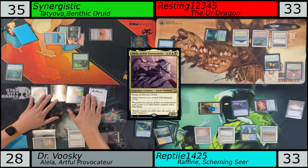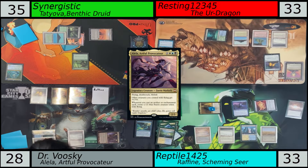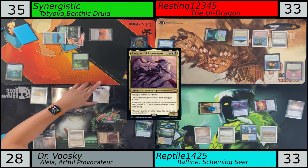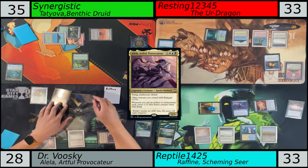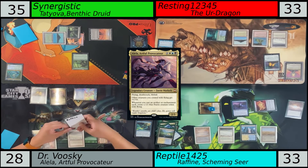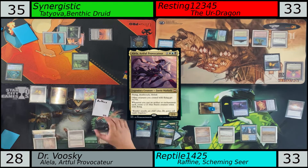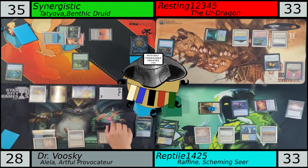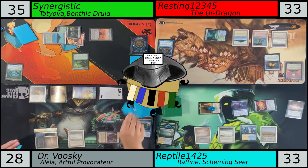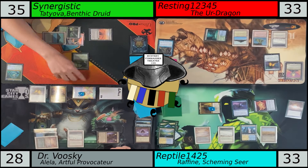I already have Elesh Norn in the grave from earlier, and I feel like she would be really useful right now in terms of pushing damage through and getting rid of the problematic creatures. I was mostly digging for reanimation at this point. War also currently would kill Glen Alondra the Archmage — it kills her, and it also means I can't really use Force of Negation or Force of Will on an activated ability of a creature that's countering my Tainted Pact if I decided to go for the Bast's Oracle combo. So I was really just trying to get rid of that Glen Alondra.